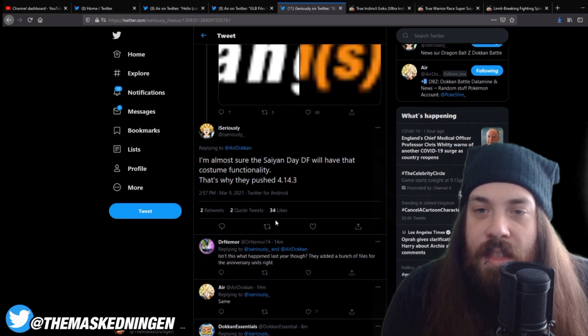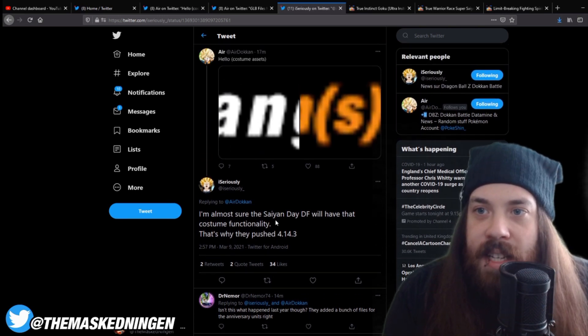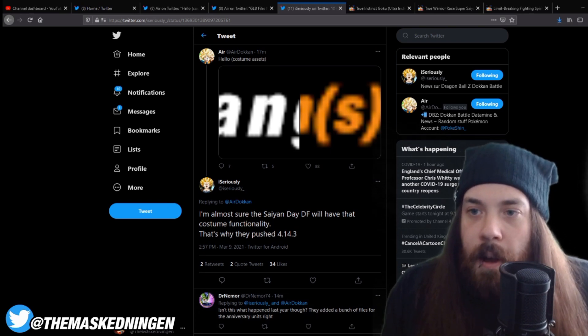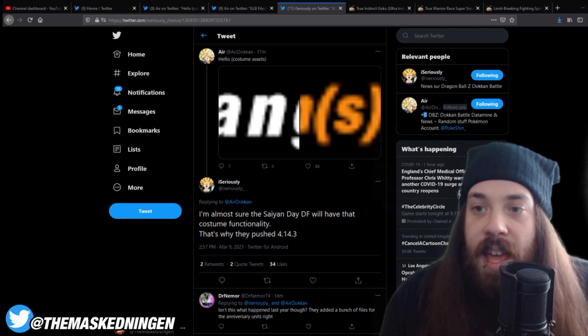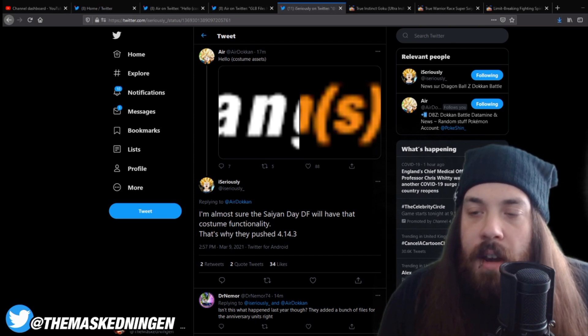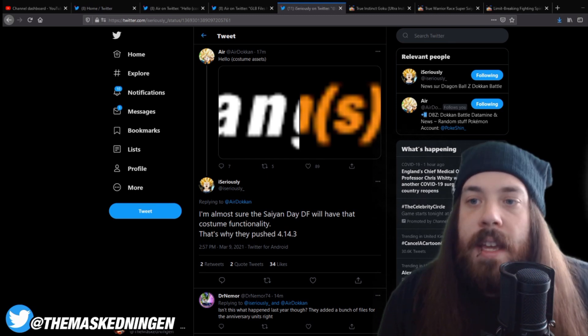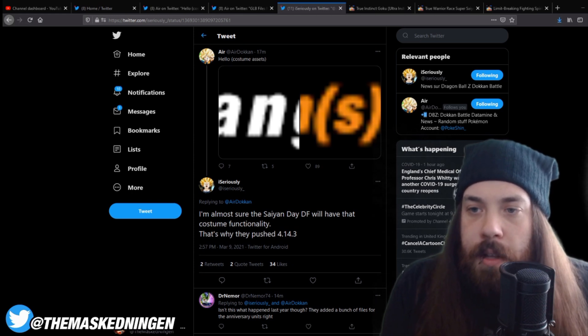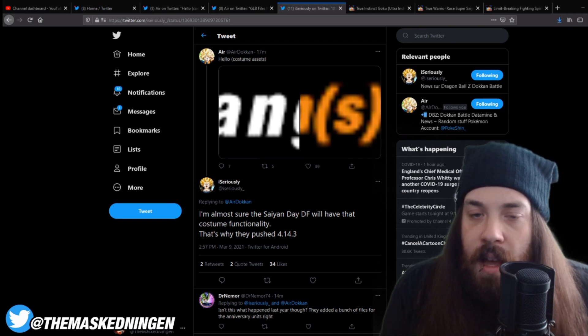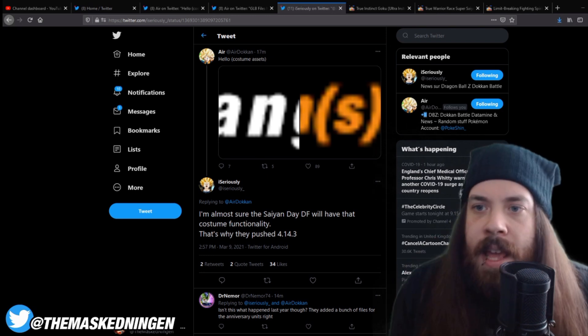Something we have to bear in mind is that the new mechanics added for the anniversary have come early on Global every single year. For the three-year, transformations were added into the game with LR Physical Gogeta and Int Vegito. Then on Global, Int UI Goku got his awakening with the transformation to Mastered UI when you drop below 50% HP — that came to Global before the three-year anniversary. The four-year brought active skills, and Global got the GoBros as a Global first before the four-year anniversary, and they had an active skill. Broly came out not long afterwards with an active skill too.